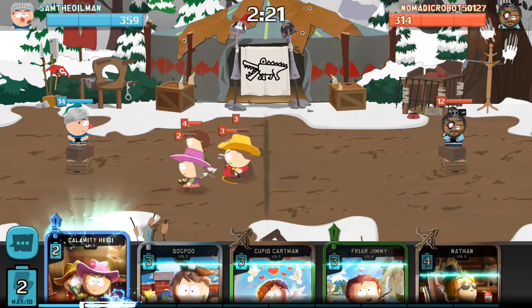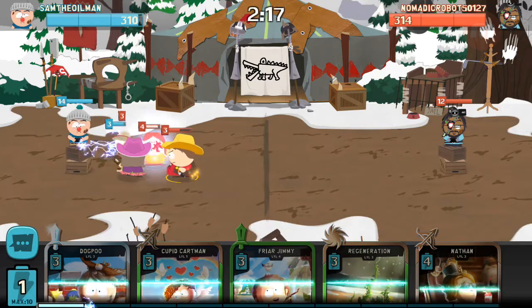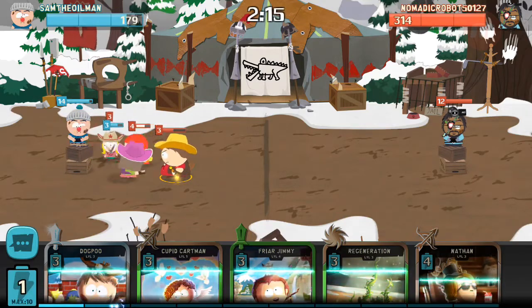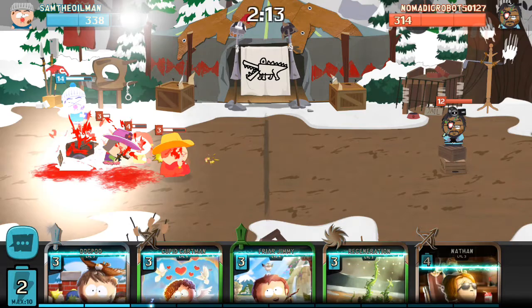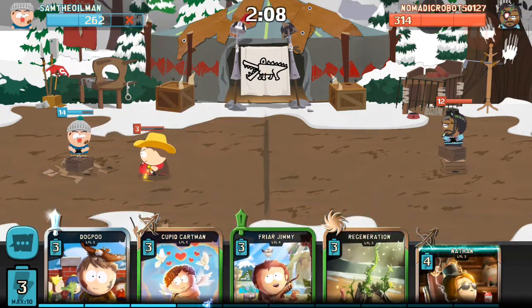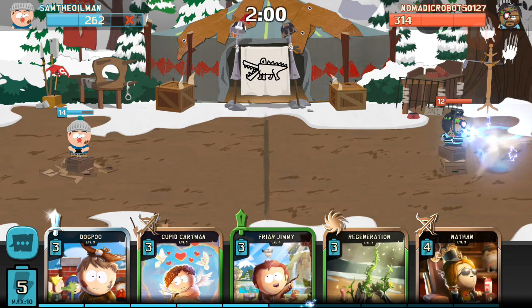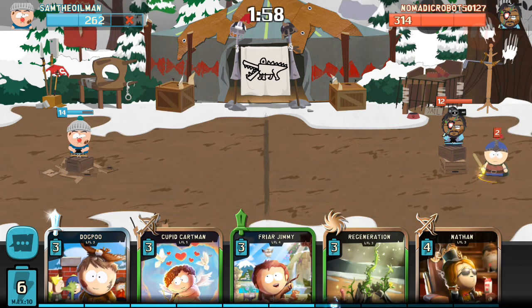My opponent here is way overpowered compared to me — they're all level four and three cards. Level three Cartman. As expected, I went down. I didn't even have the cards in play to bother using my regen. But no surprise — Sexy Nun Randy's not very leveled up.